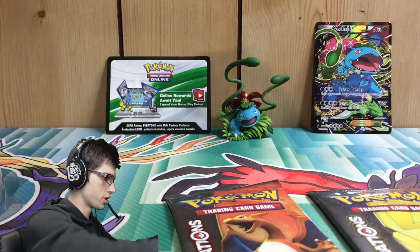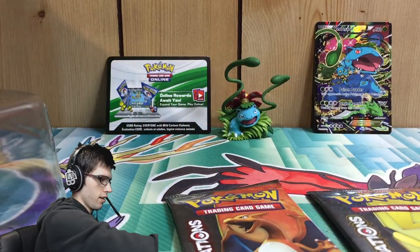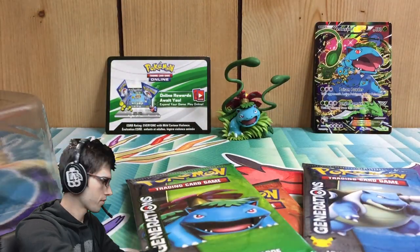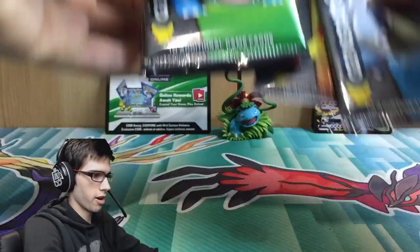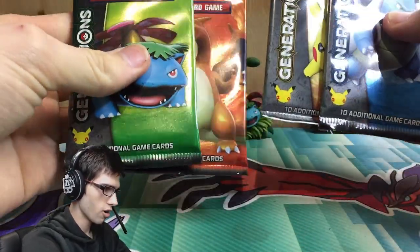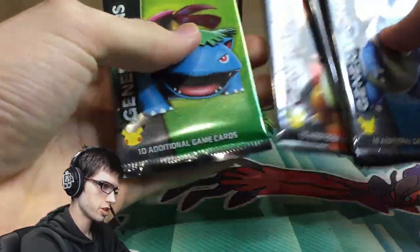There's the code as well — I'll be keeping that one for myself today. Everything's out. Let's start off with Blastoise, then Pikachu, Charizard, and we'll finish it off with Venusaur.